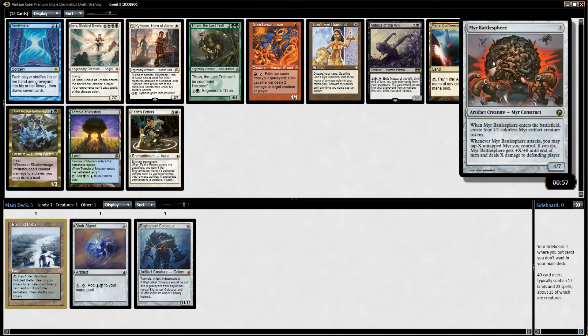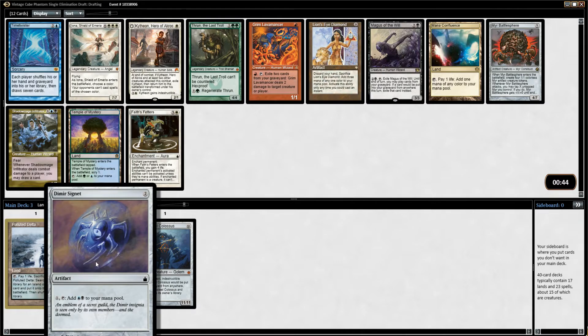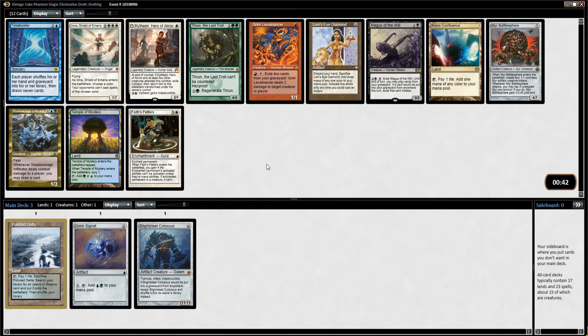Now we have Battle Sphere — another finisher. I'm not finding a lot of Ramp cards. That's one of the problems with this deck — everybody wants Signets, and Signets are fantastic. You're always going to play these in cube decks and they're really, really good, so it's hard to get a lot of them. You've got to get a little lucky to get Mox, Signets, Grim Monolith, or Mana Vault. Sol Ring's the best card in cube, period, I think.